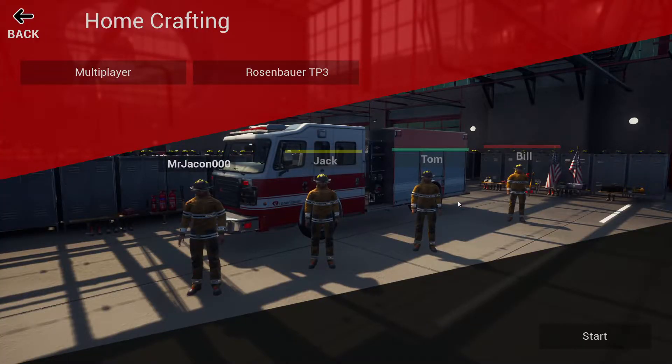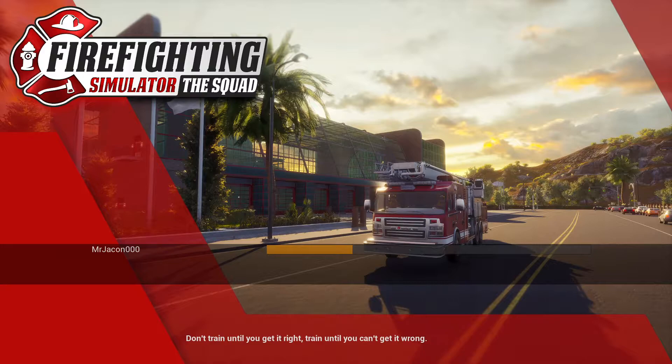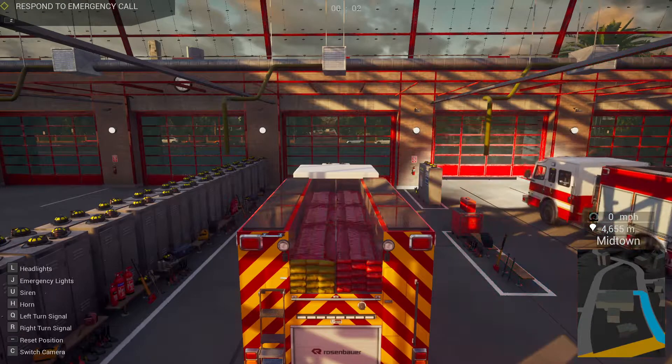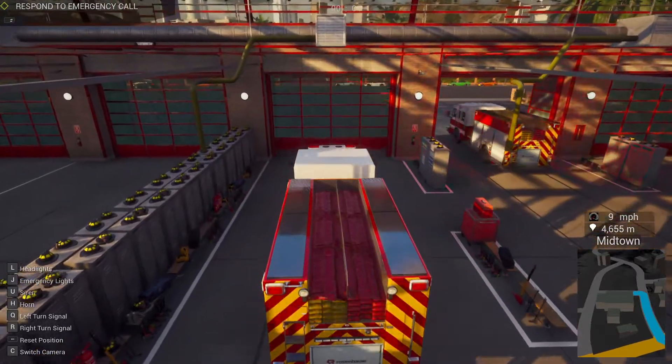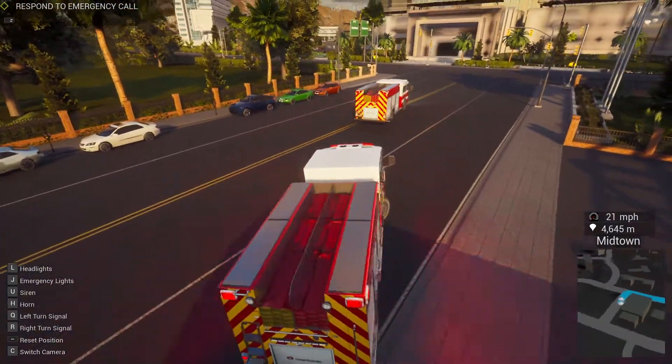You've got your own player and three different AIs that are available. You can either be with somebody in multiplayer - which is kinda shoddy right now - or just roll with the AI. The AI is fairly smart in this game. They can attack their own lines and stuff, but you can also give them commands to attack a fire, breach a wall or door, or get a victim out. Sometimes they can just do it themselves - you don't have to command the AI to do everything. So we're heading to the fire station and turning on emergency lights, siren, and following the fire engine. We got 4,000 meters to go.